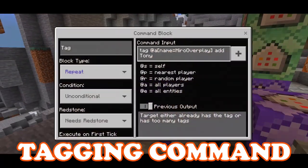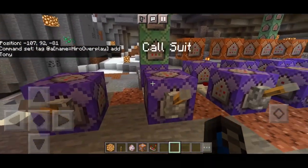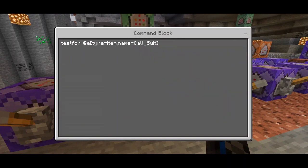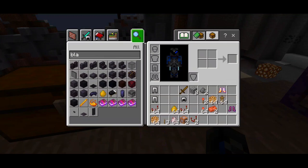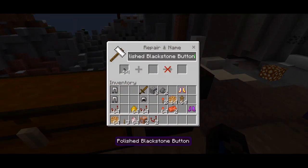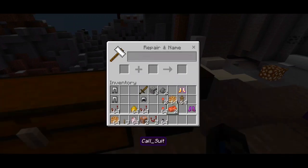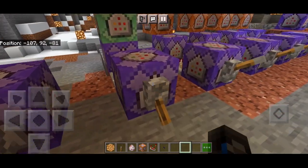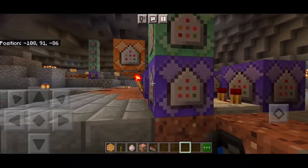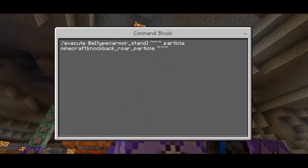The basic thing to do is we need the tagging command — the main reason why all this command block works. Tag ourselves and add into 'tony stark' — put 'tony' on it, repeat unconditional, needs redstone, click just once. This is the first command of the suit-up command: test for @e type equals item, name equals call_suit — rename any kind of item into 'call_suit'. For example, rename a polished blackstone button into 'call_suit' using an anvil. Once you drop it, it automatically calls the armor right to you — automatic wear up.